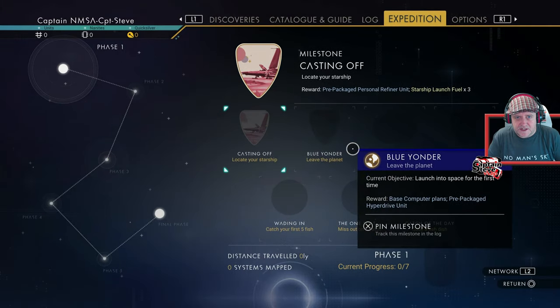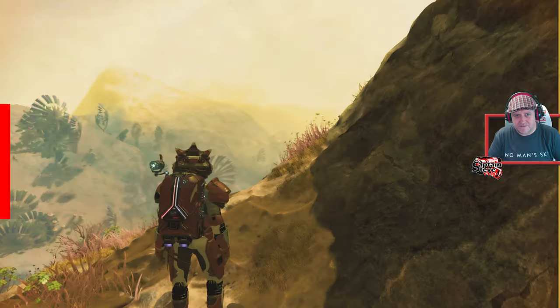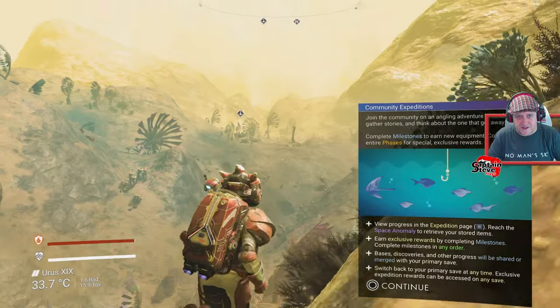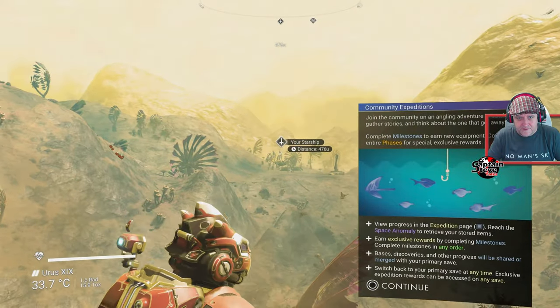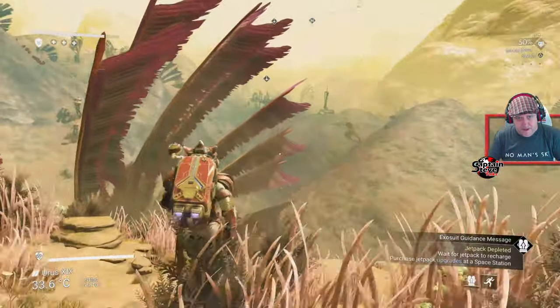Let's have a quick look at this expedition. We've got to locate our starship, leave the planet, and reach the first angling destination. Let's do that then - my ship is over yonder hill. Some expedition notes there - pretty cool.